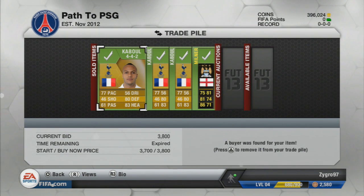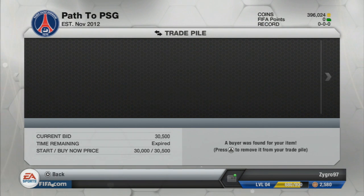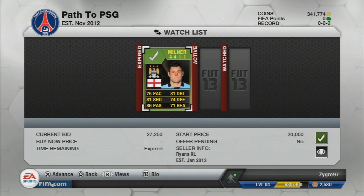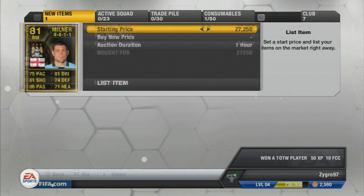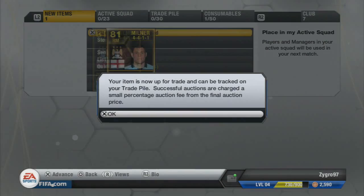He literally sells after around two or three minutes, which is really nice. The 442 Cabal also sold, so some great profit there. Seeing as we made great profit on Milner, we go ahead and pick up one more James Milner in a 4411 for 27,250 coins. The cheapest Buy Now is around 32,000, so we list this one for 31,750 for 12 hours, which should be a really nice profit.